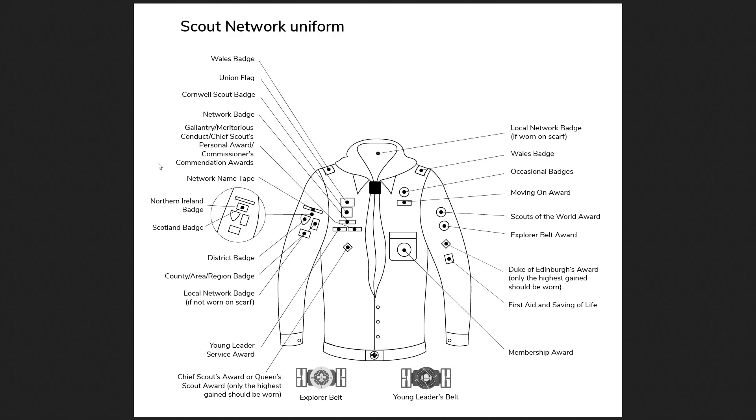Finally, there are Gallantry and Meritorious Conduct awards. As a Network member, you're most poised to get these. Gallantry is usually for using your Scout skills to help someone in a dire situation, like saving someone's life with first aid. But you can also quite tangibly get things like the Commissioner's Commendation — if you volunteer as Youth Commissioner for your district for a couple of years, chances are you'll get one. This is quite rare to get even amongst adult members of the Scout Association, and you can wear it forever.